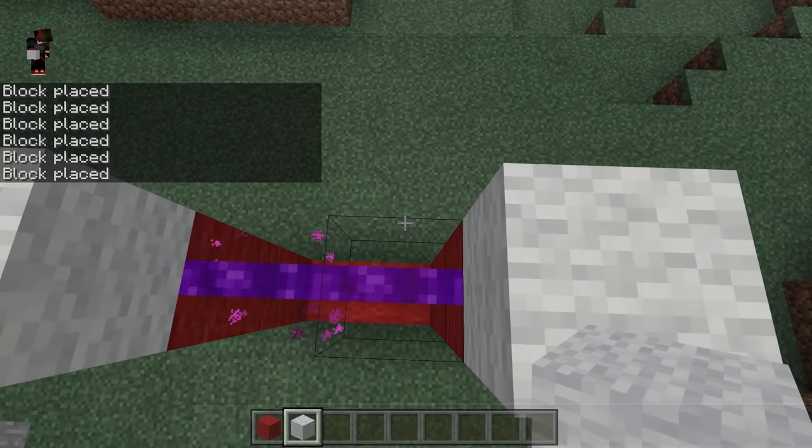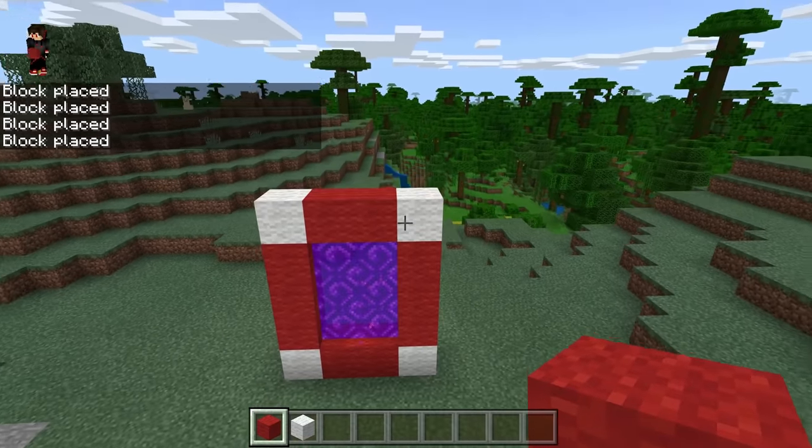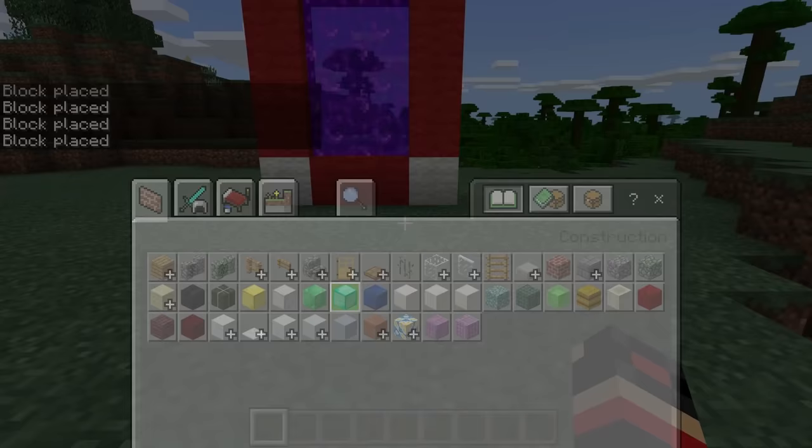There you go guys — you do have your portal right here. Let's place the two red wall blocks and there we go, we do have our portal.